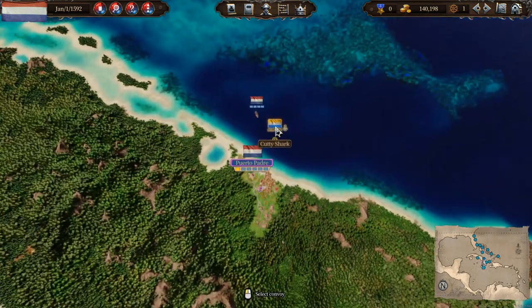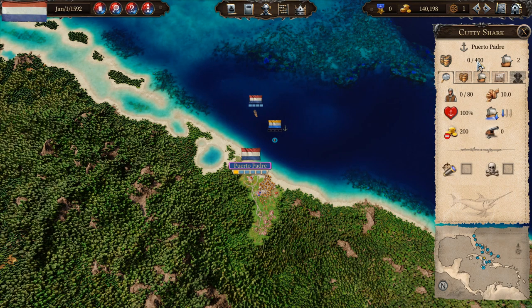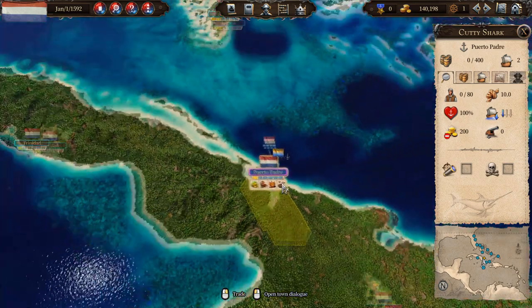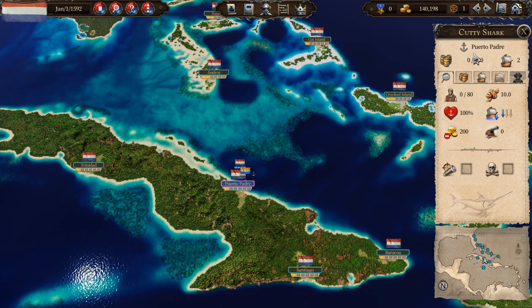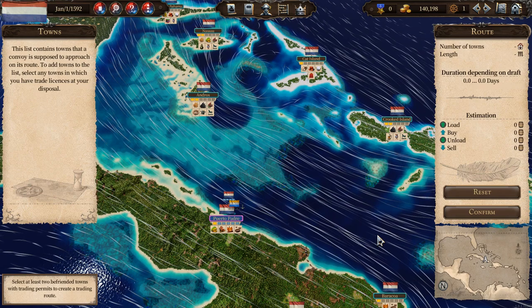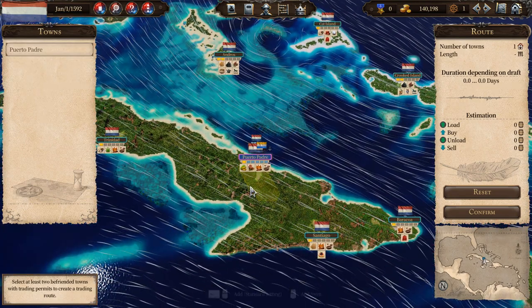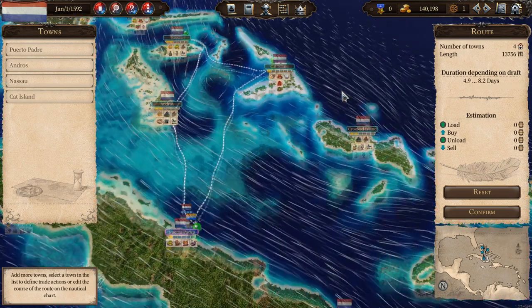As far as transferring goods from one place to another, you have the convoys. Right now I have two different ships in a single convoy with a total cargo capacity of 400, which is not a lot, but fine for what we need. We could go to Puerto Padre and just buy some barrels, or we can go ahead and establish a trade route between different ports and automatically pick up goods and sell them where they are needed — and I think that's the most efficient way to play the game. Let's go to the trade route menu and create a new one.